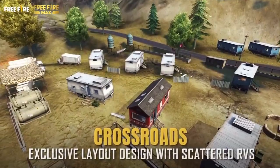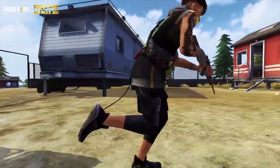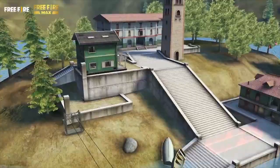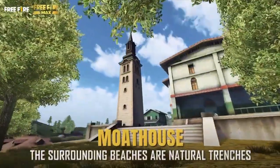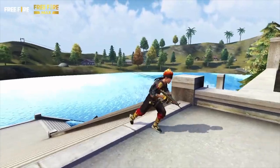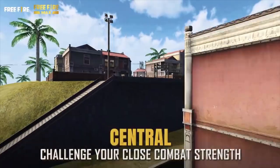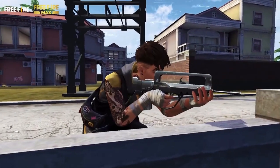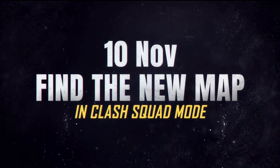You can see the crossroads in the place. Look at this design. This is our Mott House in the surrounding area, you can see it on the screen, and you can see it on our central area where you can see some battle. It's very exciting and fun in the game, and you can find the map here on the 10th November.